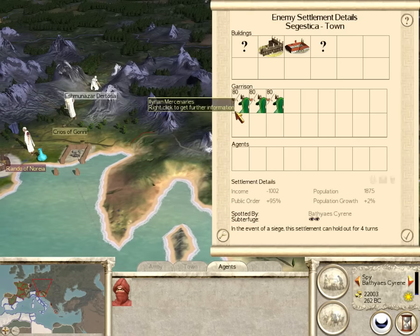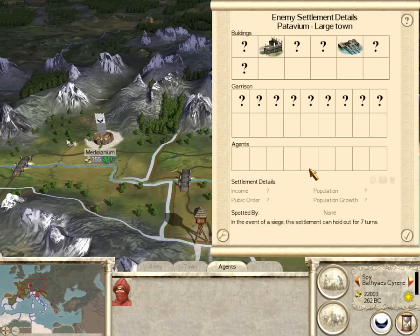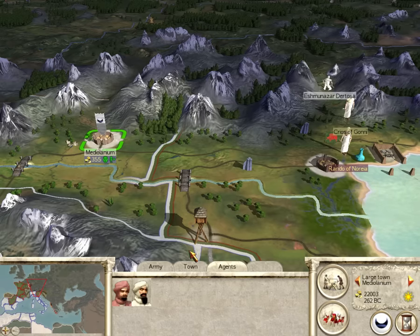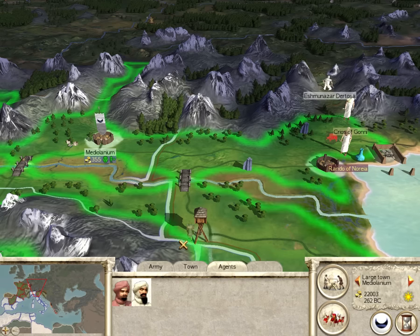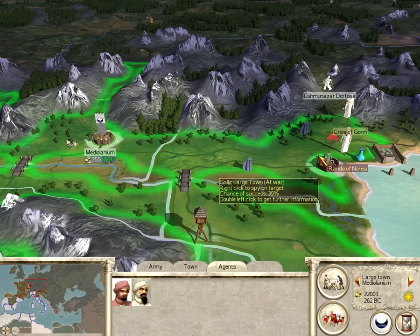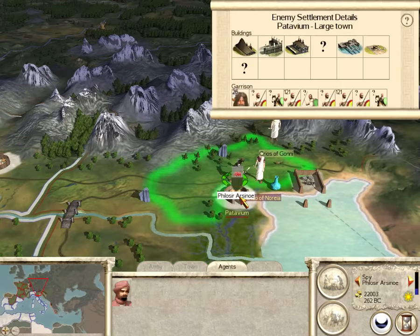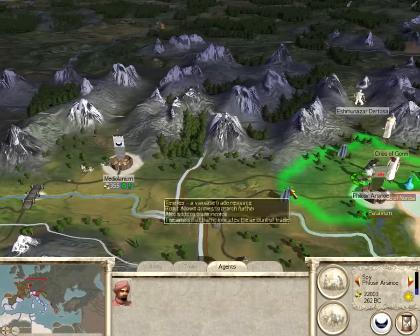Still in rebel hands, same original garrison. They have 9 units of something — 39%. They have a bunch of warband skirmishers and some cavalry. This is a pretty typical Gaul army.